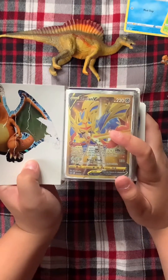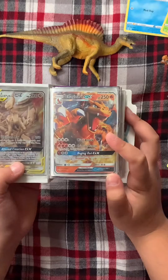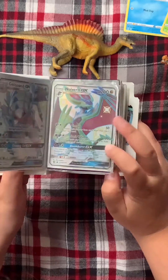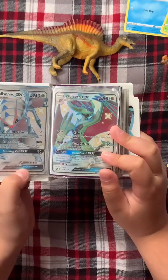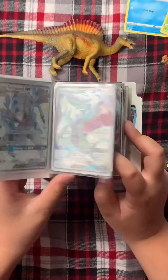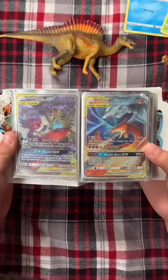I have my Zacian V, my Arceus, Palkia, and Dialga, my Charizard GX, my Golisopod, my Noivern, my Mega Sableye and Tyranitar, which is one of my favorite cards because I really like Mega Sableye.